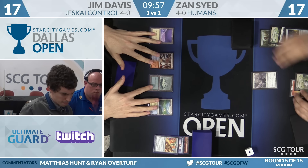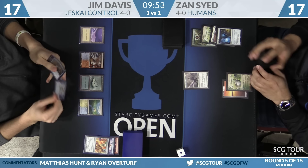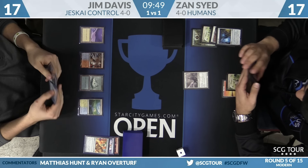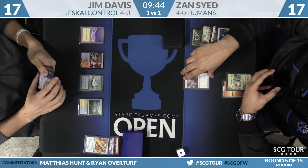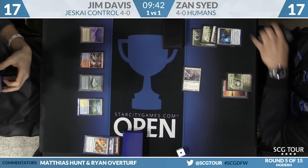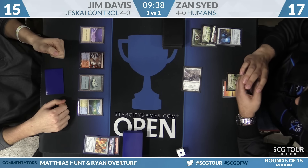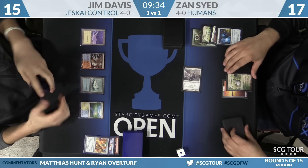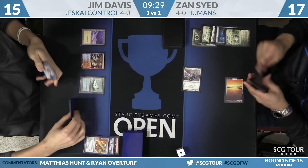So this turn he Electrolyzes, next turn he Jaces — but if that's how things are going, Jace feels a bit win-more. When you're both drawing one card, a lot of Jim's draws are worth exactly one of Zan's draws: if you draw a creature, I draw a Path or Bolt, trading even. Jace makes it really easy to close. Jim takes two off Thalia; Zan cracks Horizon Canopy and says go.